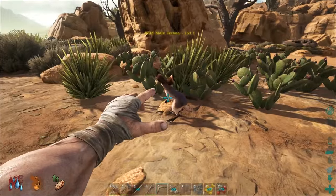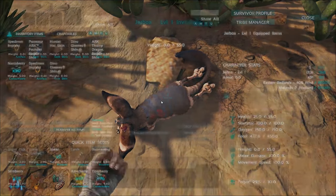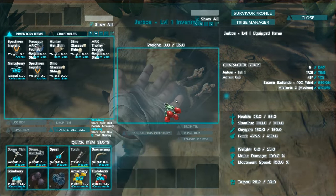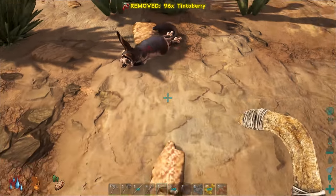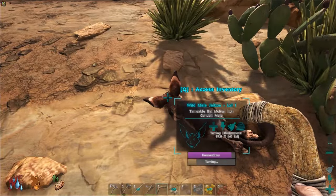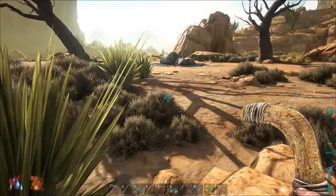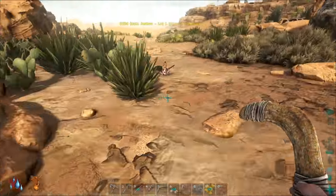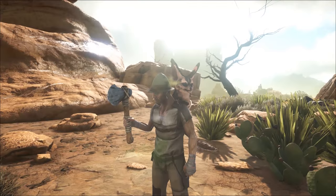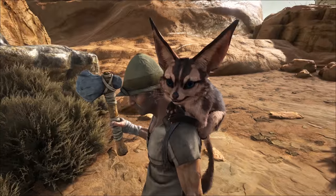I'm gonna try and knock this fool out with my boomerang - ready? One shot - okay perfect. Now I'm out of Mejoberries. Let's just throw whatever berries in him and we'll see - he's a really quick tame. I want to get one of these, they're a little shoulder pet and they're adorable. Then we're gonna see if we can't get ourselves enough hide to make some Morellatops saddles. Success - look at how adorable that is!